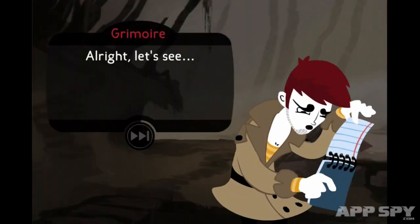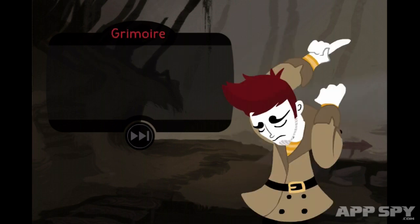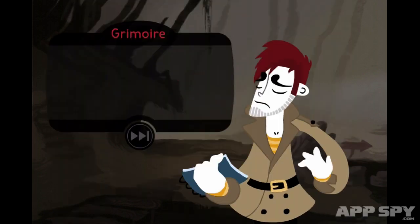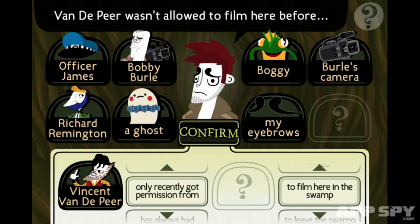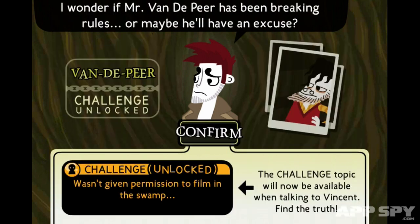Interrogating suspects is equally simple. Tapping on a character will initiate dialogue. Once engaged in conversation, it's possible to ask a number of questions, or present facts to draw more information from your suspect. Once enough clues are accumulated, you're given the opportunity to piece together statements from the evidence. If you haven't been paying attention to the story, this process can be tricky, but it's vital in unlocking each suspect's final question.